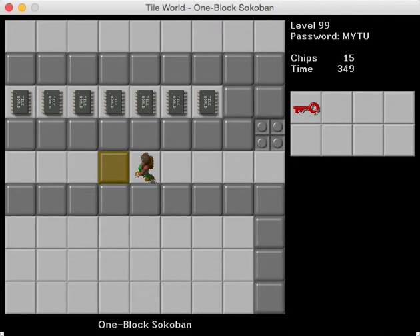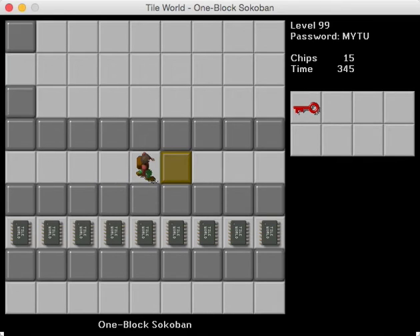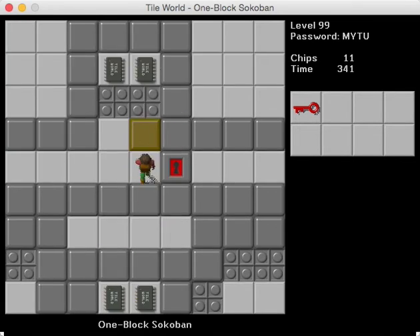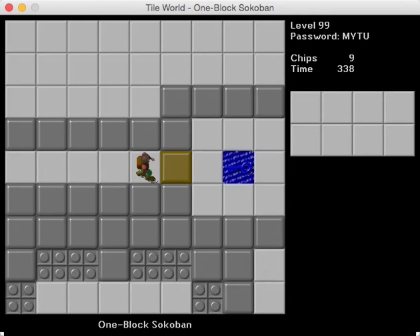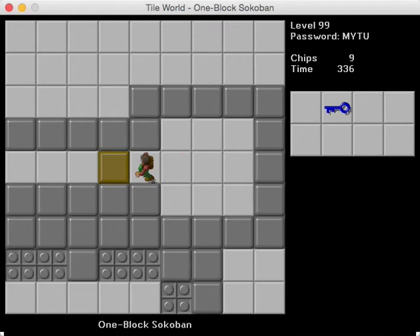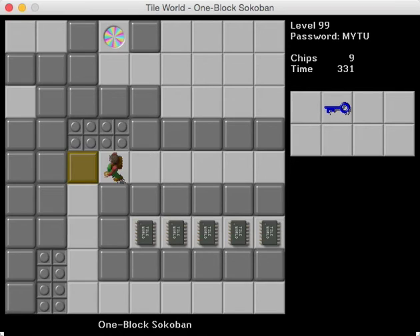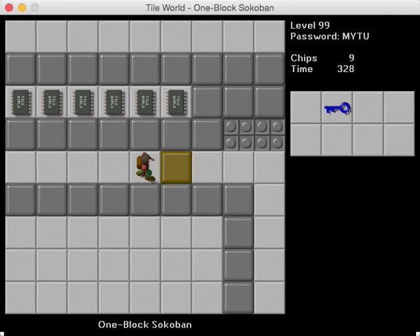In Lynx, there's a rather nasty trap where at the very end, you have to push the block into that water right by the teleport at the beginning with the exit next to it. And if you go through the teleport right away, you're going to have to wait for that splash delay that occurs when you push stuff into water in Lynx. And then you're going to be stuck on the teleport forever because of it. Which is really mean.